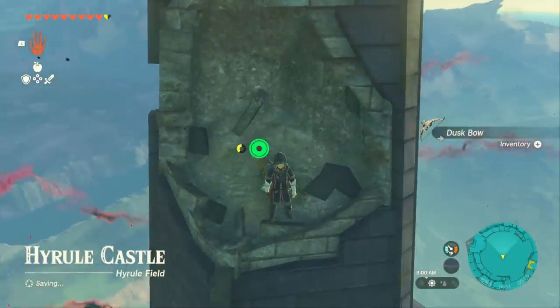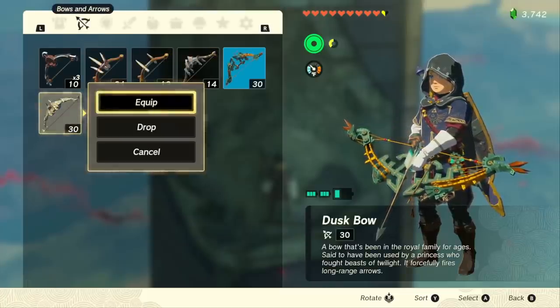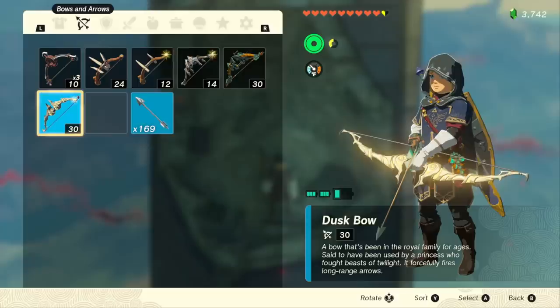You can get the Dusk Bow, which you can also get through Amiibos, but it's got 30 damage and you don't have to get it through the Amiibo. What's great about this is you can actually rebuy this from Bargain-thatchers that you'll find later in the game.